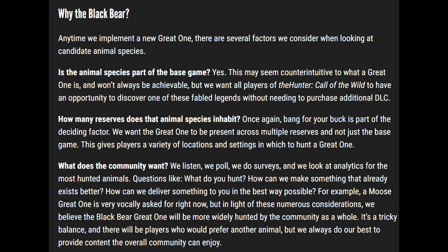Third factor: what does the community want? They listen, they poll, they do surveys and look at analytics for the most hunted animals — questions like what do you hunt, how can we make something that already exists better, how can we deliver something in the best way possible. For example, a moose Great One is very vocally requested right now, but in light of numerous considerations they believe the black bear Great One will be more widely hunted by the community as a whole. It's a tricky balance but they always do their best to provide content the overall community can enjoy.